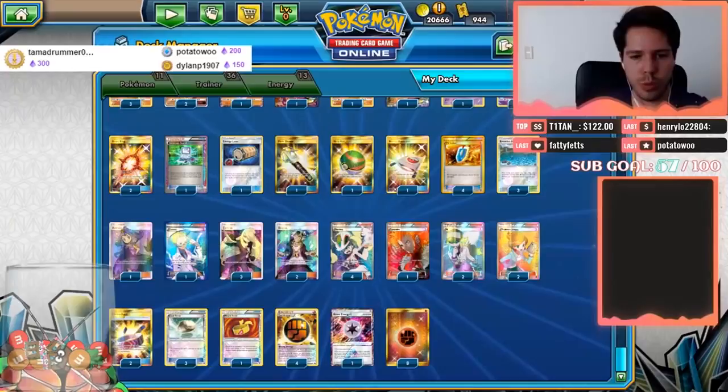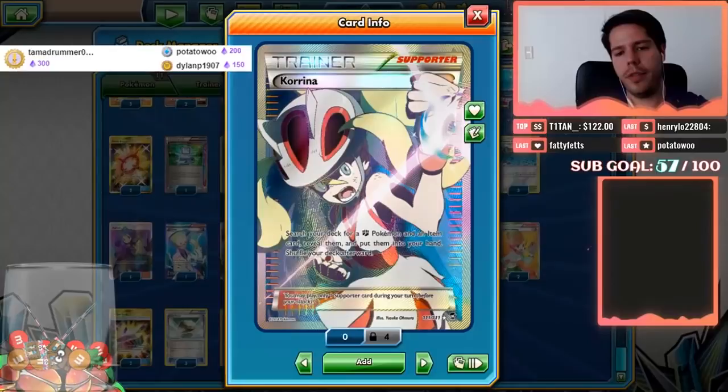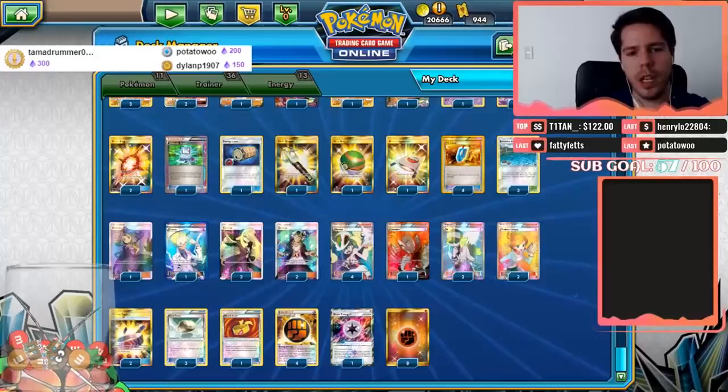Korrina is the biggest addition — you get to search your deck for a Fighting-type Pokémon and an Item card, reveal them, and put them into your hand. So you can search for any Fighting-type Pokémon and also search for Beast Ring, which is a pretty big deal. Items include four VS Seekers, one Nest Ball, one Double Colorless Energy, one Beast Ring...